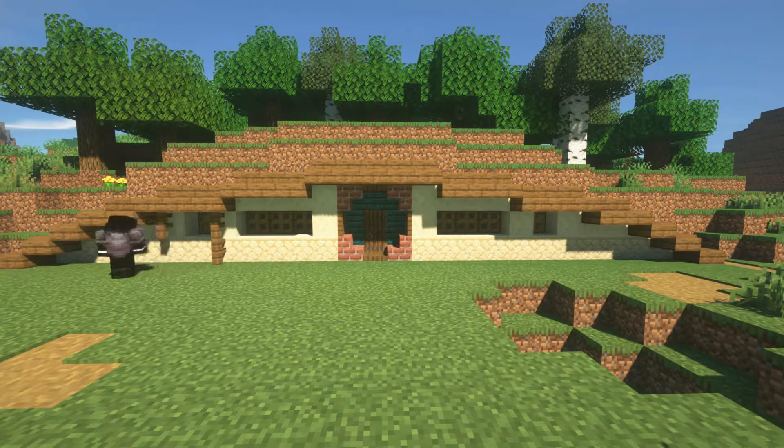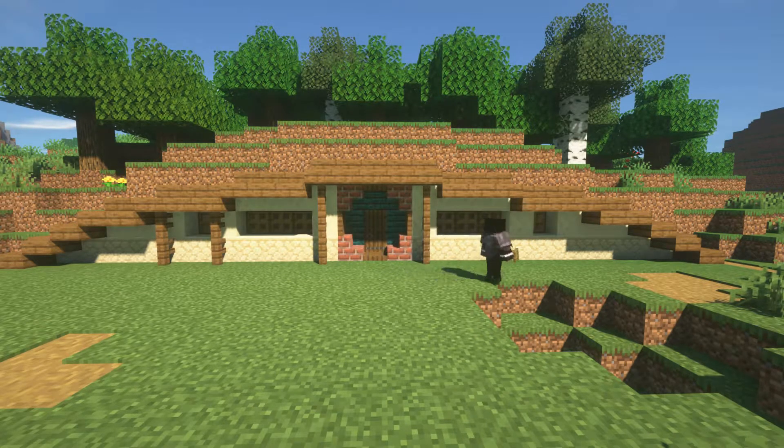Then you're going to want to frame the windows and the door with spruce fences. And where the windows are, place a couple of brick stairs.